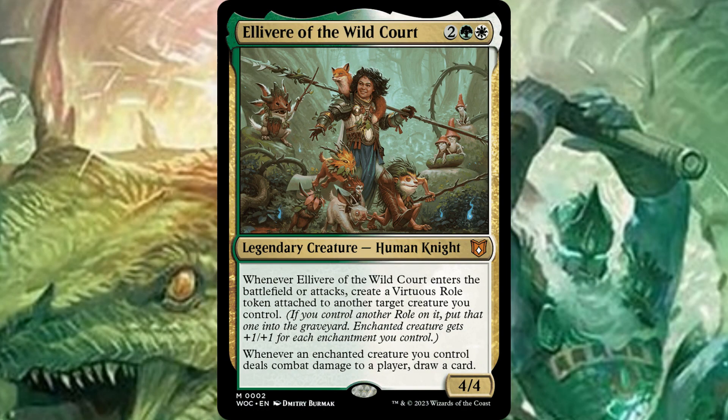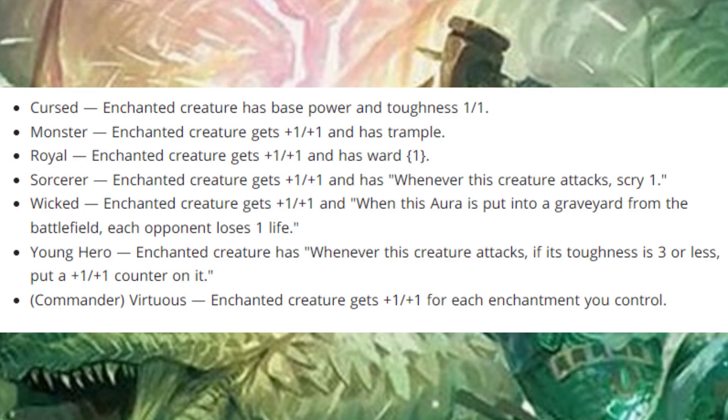Moving on to the Selesnya commander deck, we've got Eliver of the Wild Court. Two green white for a 4/4 human knight. Whenever they enter the battlefield or attack, create a virtuous role token attached to the target creature you control. The roles are essentially these token auras that you attach to a creature, and a creature can only have one role on it — it destroys the other ones as soon as you put a new one on. Most of them are buffs: Monster gives it plus one plus one and trample, Royal gives it plus one plus one and ward one, and so on.